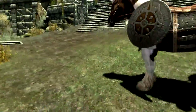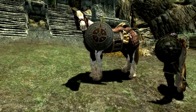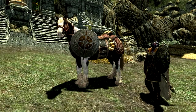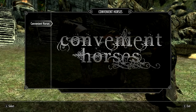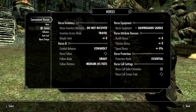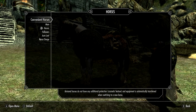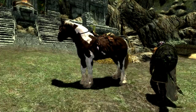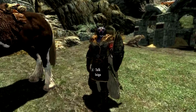Convenient Horses basically changed him over to the Dawnguard saddle. I want to change that, so we'll go into the Mod Configuration Menu for Convenient Horses. Under Horses, I want the Nordic saddle — there he goes, the Nordic saddle for Inigo. I think that fits you best.